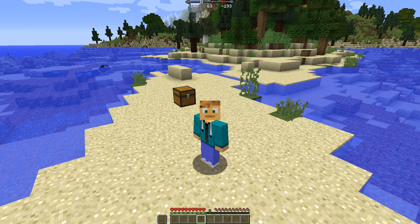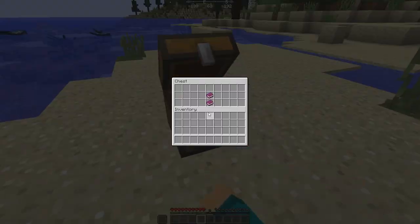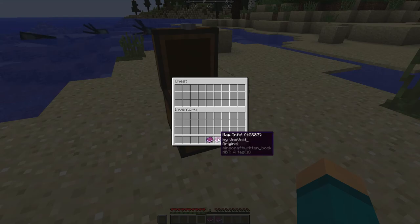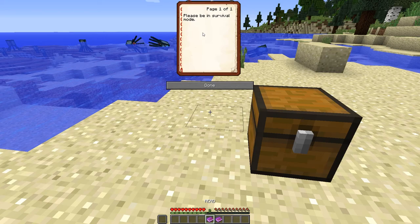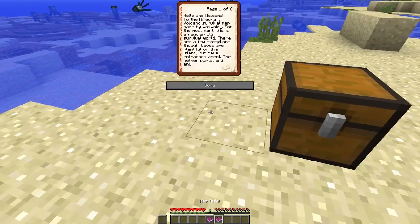We're going to have a look in this chest behind me and see what we've got inside. We've got two books. This one says 'Read now - please be in survival mode.' We've done that. This other one says 'Hello and welcome to the Minecraft Volcano Survival map, made by Vox Void.'